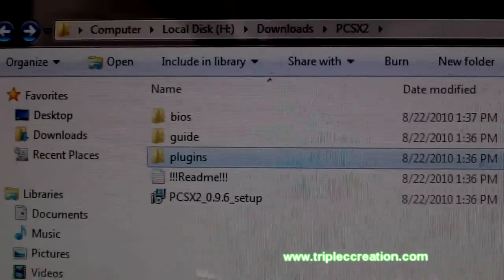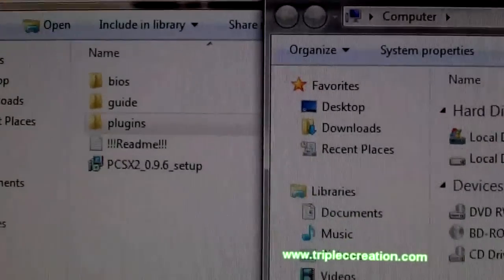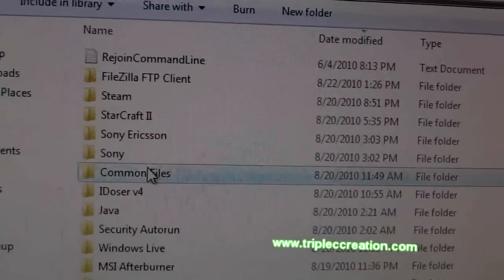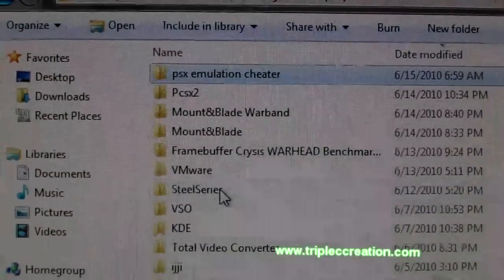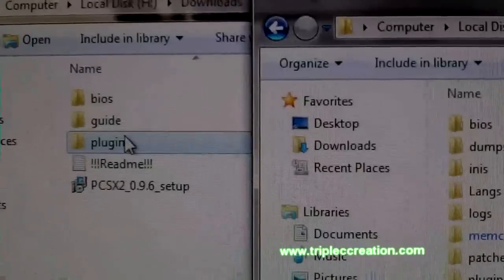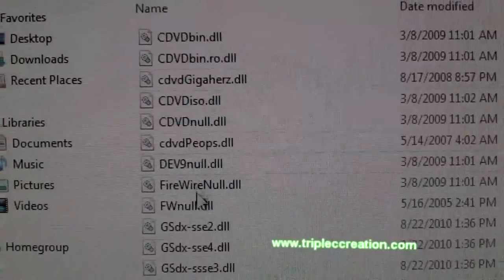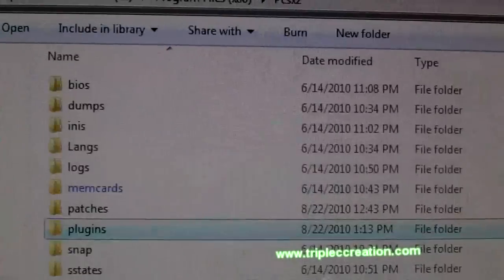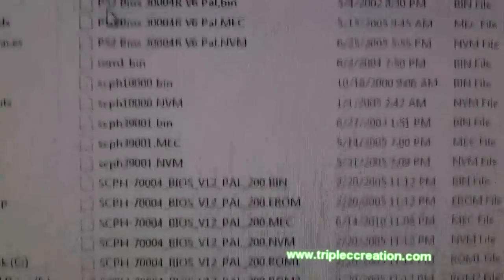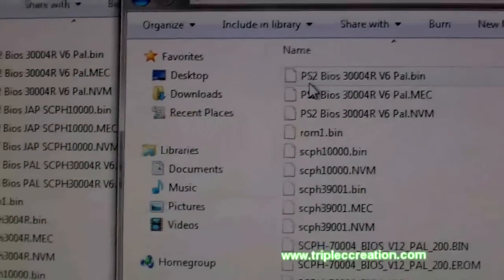After that, what you want to do is copy both the plugins and the bios — everything inside — to the directory that you installed PCSX2 in. So copy everything inside the plugins folder to the plugins folder, and then copy everything from bios to the bios folder where you installed the program.